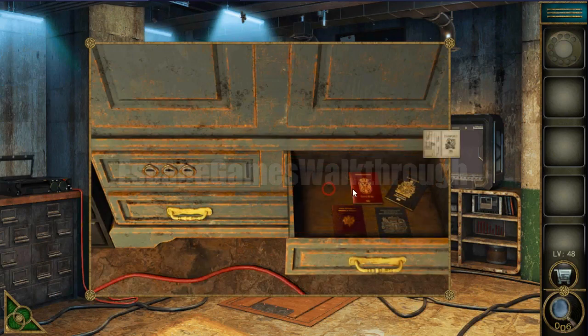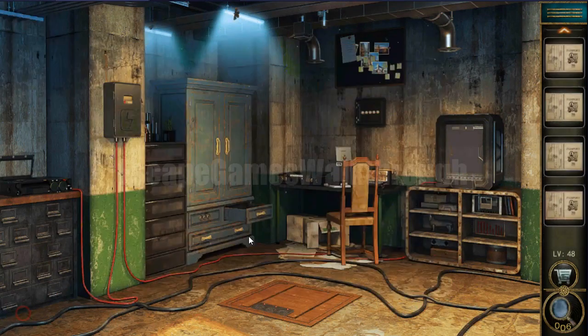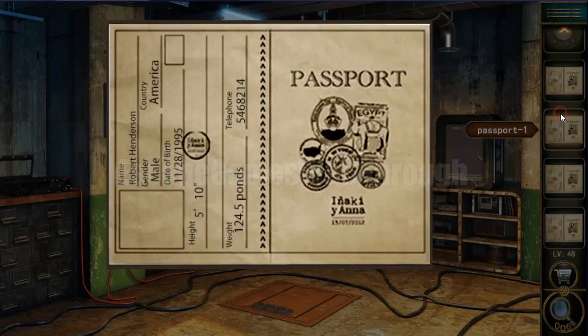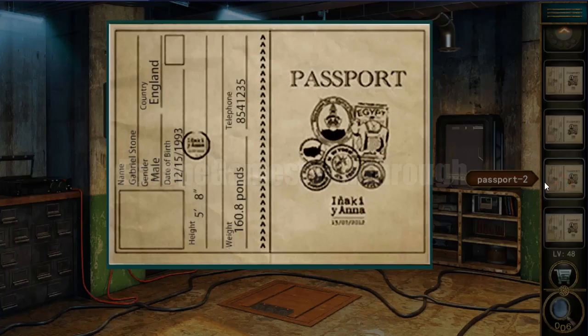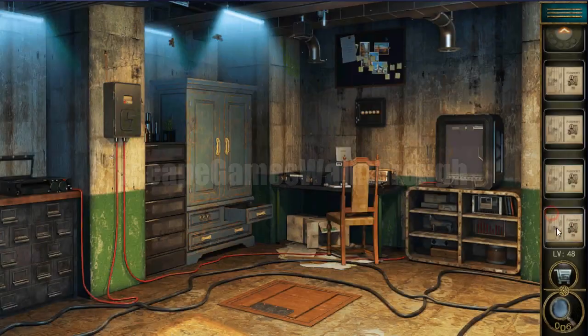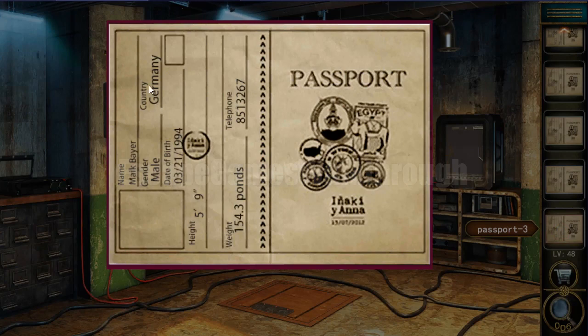To get this hint we need to use these passports. First we need to look through all of them and then enumerate them according to the date of birth. So first goes France, then America is fifth, England is 93, Canada 92, and Germany 94.